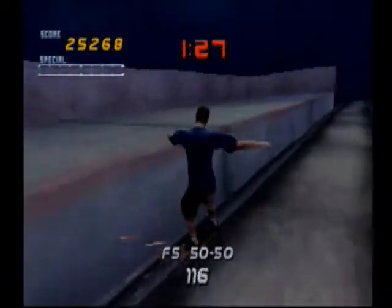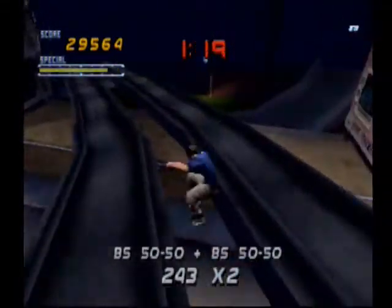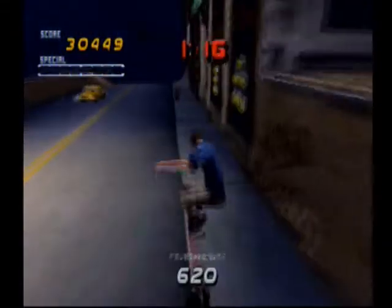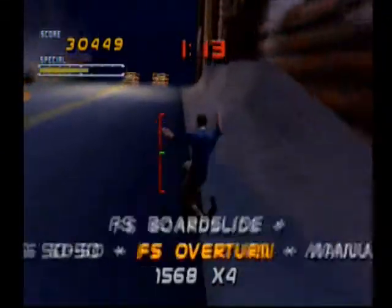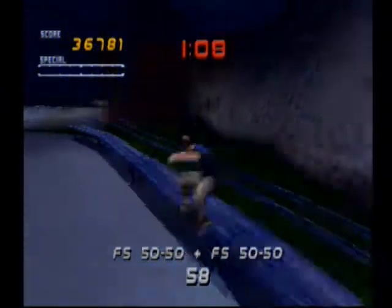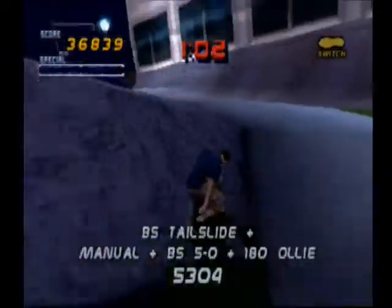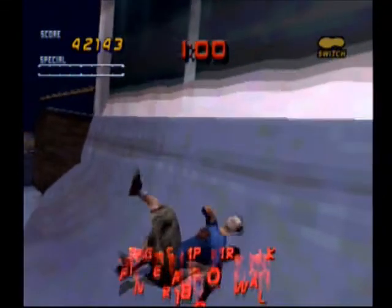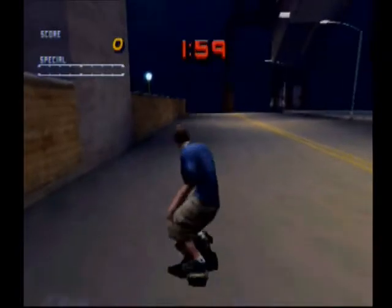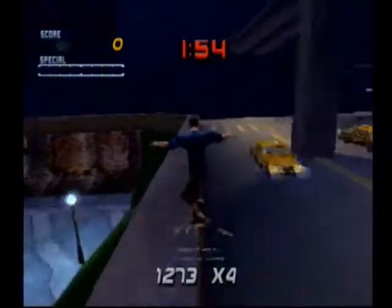It will be easier to get the six score if you're able to do the jumps to the other rails correctly to get that gap, and if you're able to do a special it will really make the six score easy. My manuals are only giving me a point right now. That was just stupid of me to try and airwalk there. I'll see you guys in a bit for live commentary — take care.